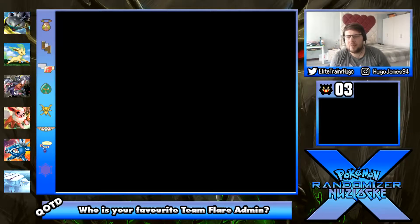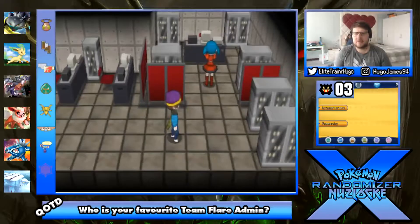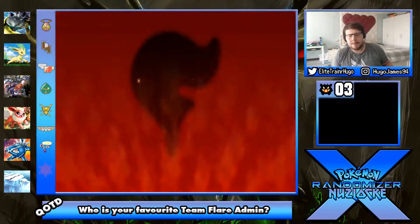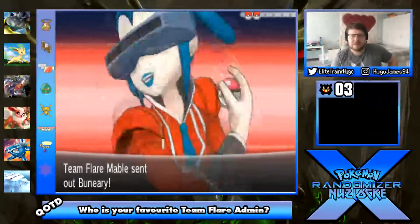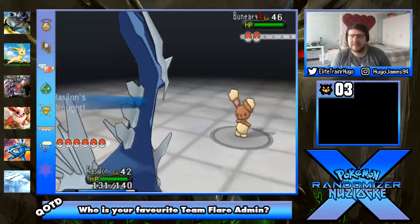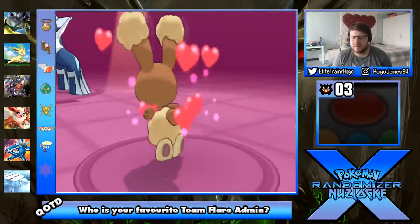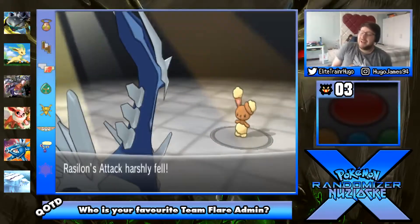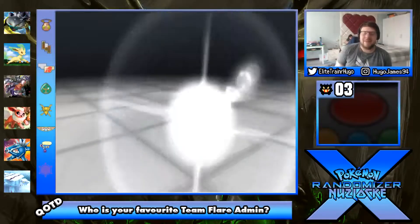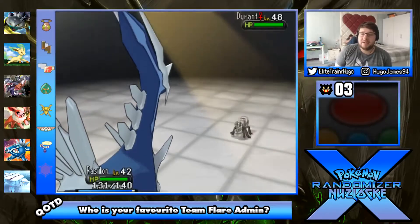Cure another paralysis, heal up for a bit. This is the final Team Flare person - Mabel. She's got a Beartic. That sort of fits her to be honest. Rassilon you got this - Aura Sphere. She used Charm. What's she gonna have now - a Durant! I'm staying in. I didn't realize how small Durant actually was. It's just the worst bug. Let's go for a dig.